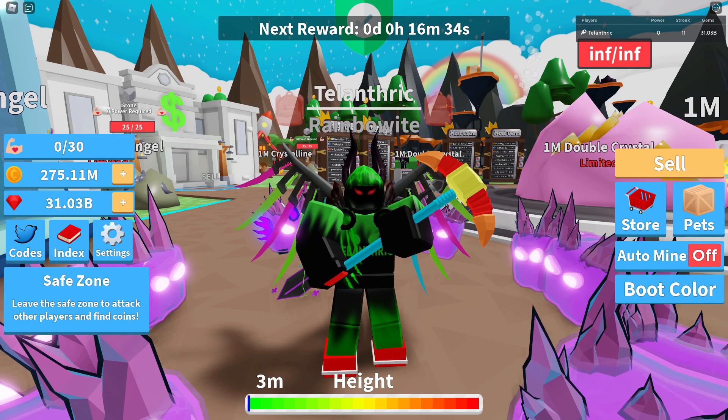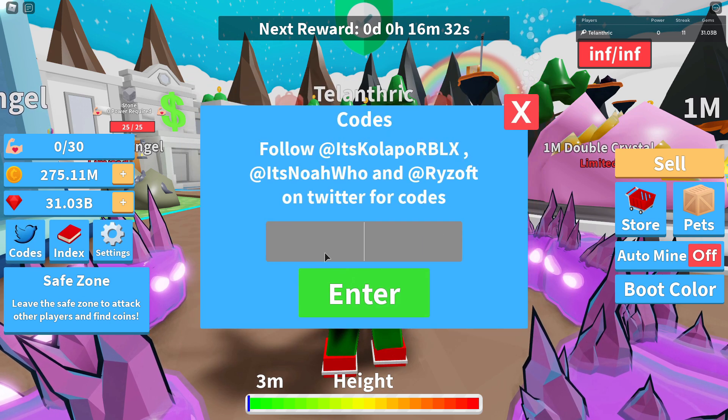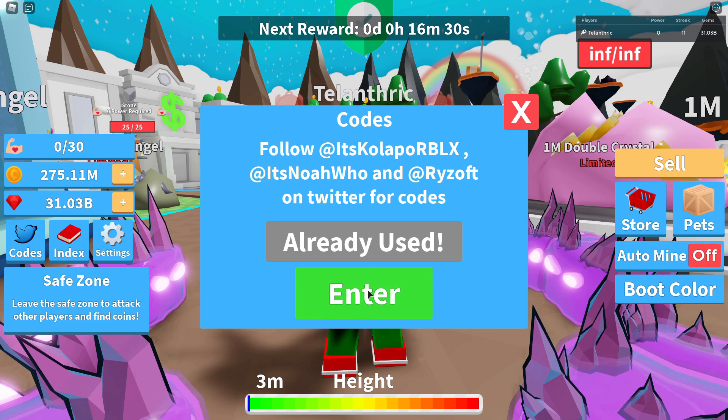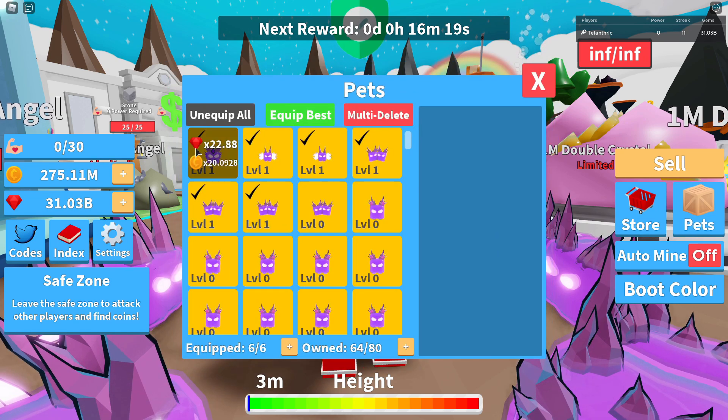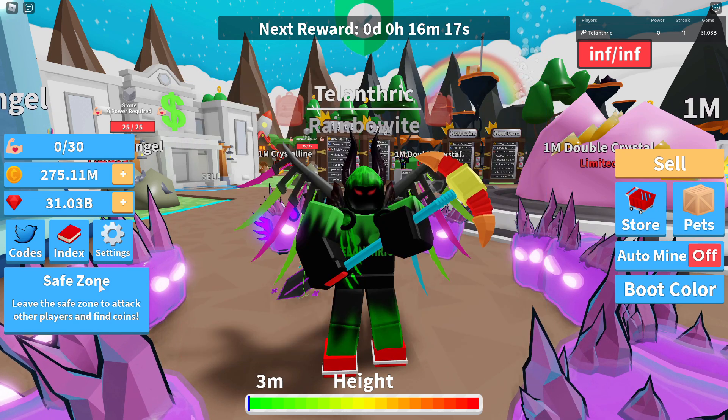The next code is SNUGPet, and that's also going to give you a pet. If I remember correctly, I think the YouTuber pets gave 2x gems and 1.3x coins. So they're going to be very helpful if you're new, but if you've already been playing for a while, you're definitely going to get way better pets than that.